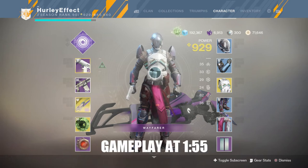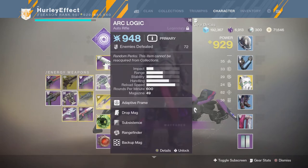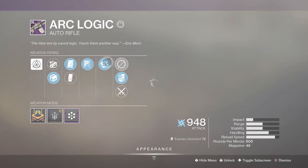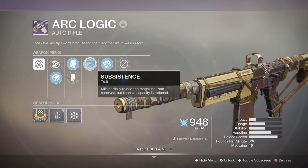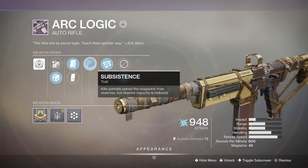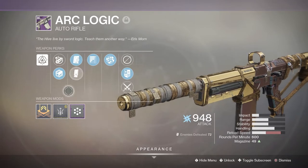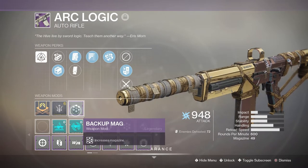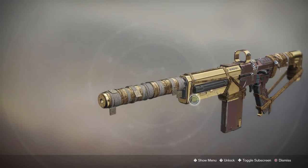Hey everyone, welcome to today's Crucible video. We're going to be taking another look at the Eris Morn Shadowkeep weapon — this is the Arc Logic auto rifle. Pretty good roll for Crucible: Rangefinder, which as you can see could use some added range; Subsistence, kills partially reload the magazine — gives you like seven, eight, nine bullets back for a kill; and Drop Mag for a lot more reload speed.